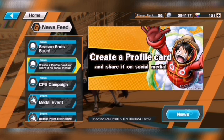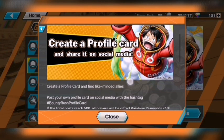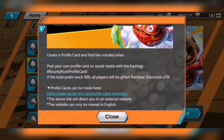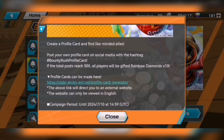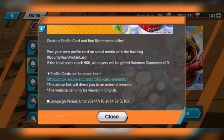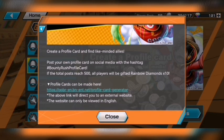Let's check the news to see what this entails. So basically, create a profile card and find like-minded allies. Post your own profile card on social media with the hashtag 'bounty rush profile card.' If total posts reach 500, all players will be gifted 10 rainbow diamonds. So maybe if it reaches 1,000 we get 20 — but so far I'm not seeing why it would be worth it to go through all that trouble for just 10 rainbow diamonds.